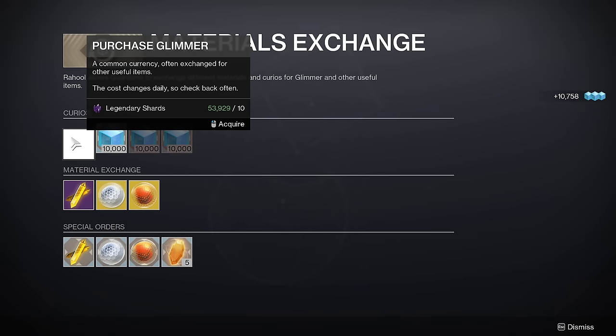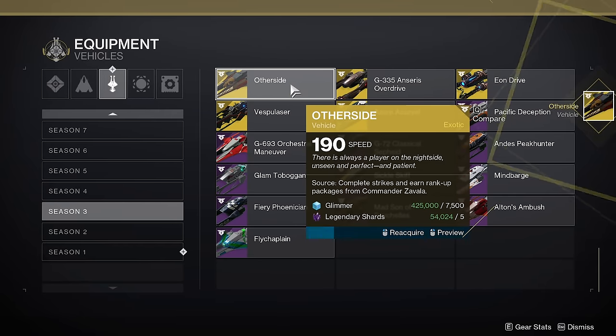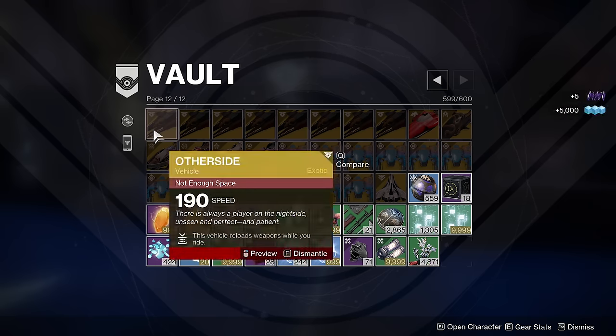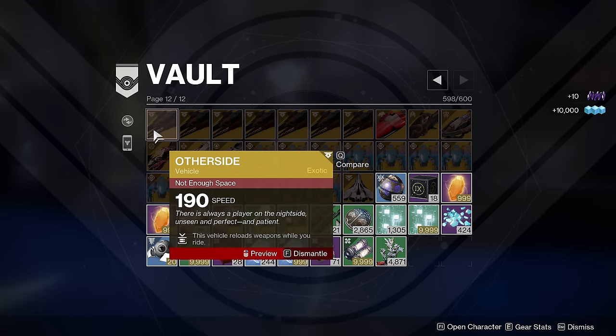If there's anything else you've always wanted to spend your shards on, feel free to do that before they are removed. Also, in the past many players would buy a bunch of ships and sparrows and put them in the vault, then dismantle them later to get glimmer. However, this strategy is patched because Bungie is removing the glimmer reward from dismantling ships and sparrows, so make sure to delete any extraneous ships or sparrows because soon they won't give you anything at all.